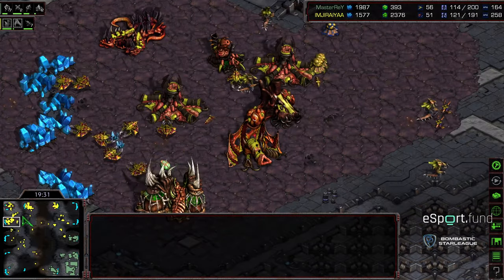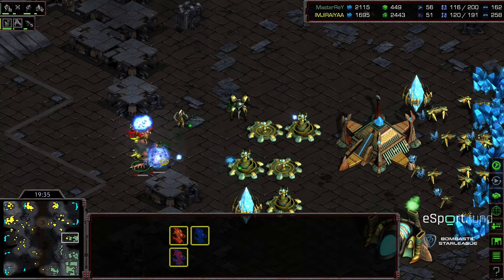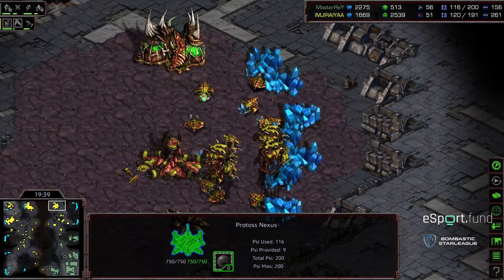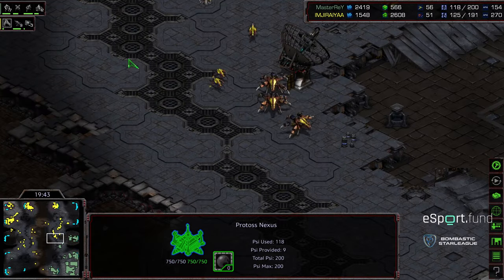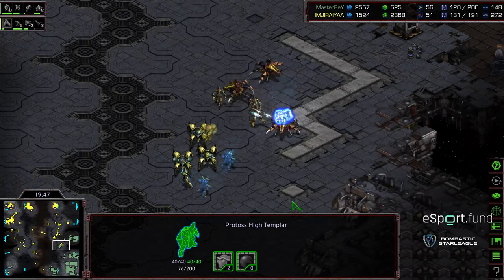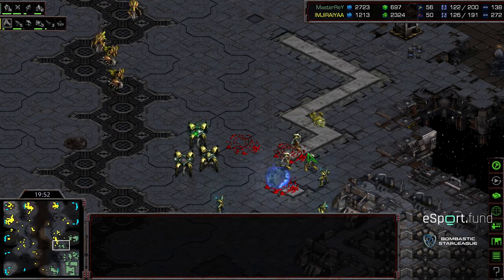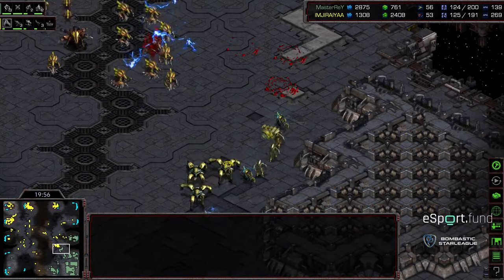Master Ray's main is dry, his natural expansion running decently. He does have a defiler mound out — I should point that out — which is going to make these bases somewhat more difficult to defend with just Dragoons to support. Let's see if he can switch over to robotics facility. Master Ray's known more for his gateway play, so we'll see if he has enough High Templar to work through this. Two lurkers trying to drop — only gets one shot off before obliterated, but it's going to force this army back.